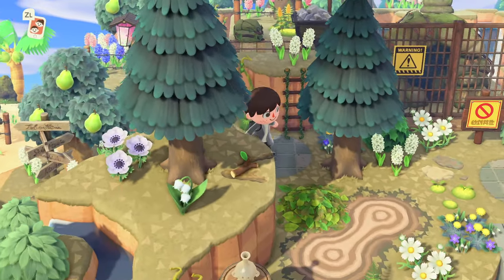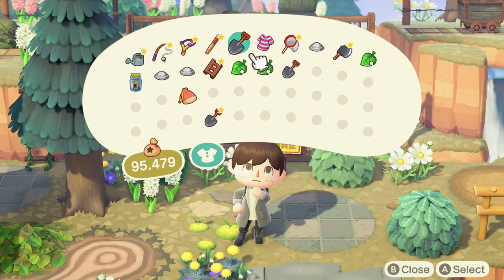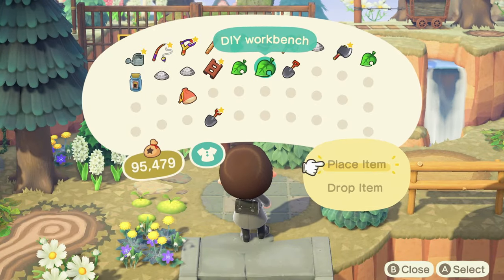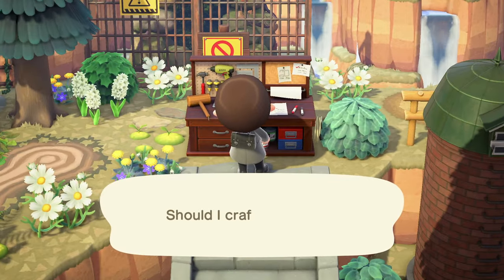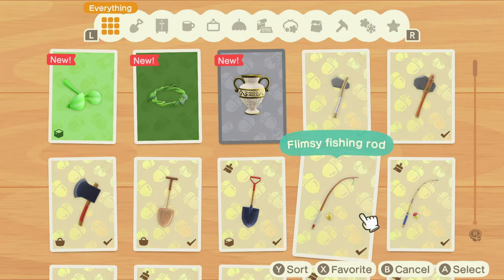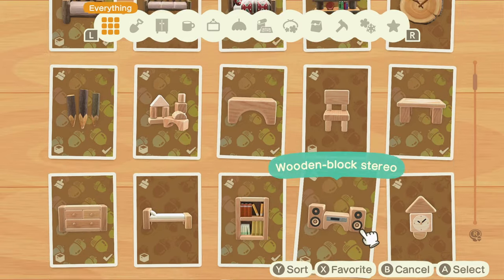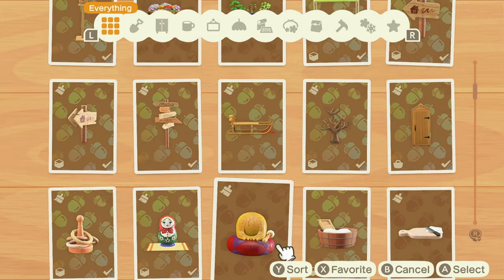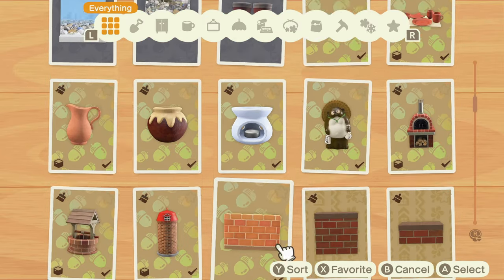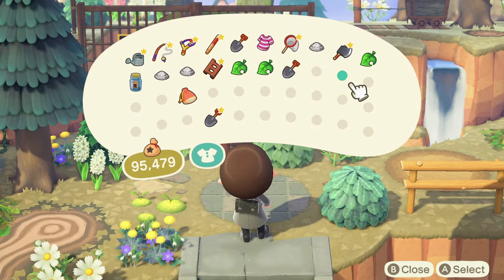People tend to find themselves carrying around their tools in their pockets all the time, which is very common. However, there are some other things you'll want to carry around that could be even more useful. For example, you might want to carry around a workbench so that you can craft at any time — simply place the item anywhere on your island and you can craft. This means you won't have to head into Resident Services or go into your own home; you can craft from anywhere. This is great because there are so many times we need to craft, especially if our tools break.